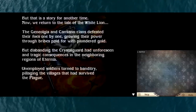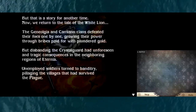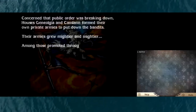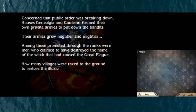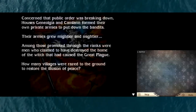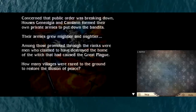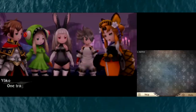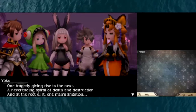Unemployed soldiers turned to banditry, pillaging the villages that had survived the plague. Concerned that public order was breaking down, Houses Genioja and Camlin formed their own private armies to put down the bandits. Their armies grew mightier and mightier. Among those promoted through the ranks were men who claimed to have destroyed the home of the witch that had caused the great plague. How many villages were raised to the ground to restore the illusion of peace? One tragedy giving rise to the next - a never-ending spiral of death and destruction.